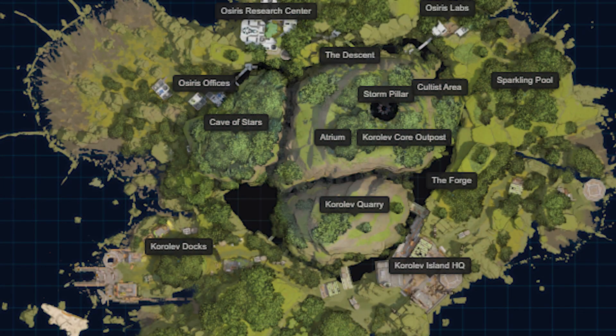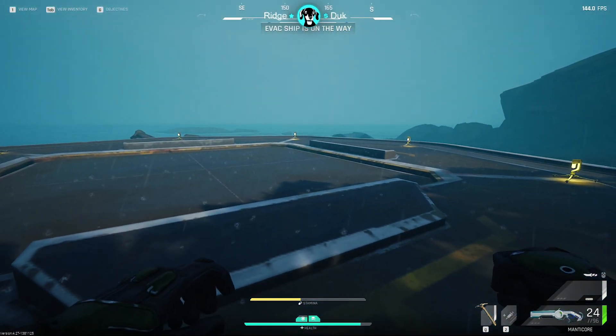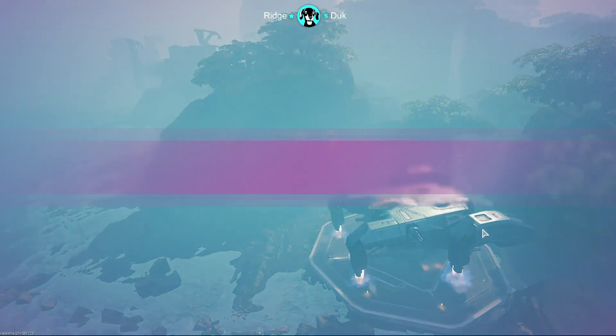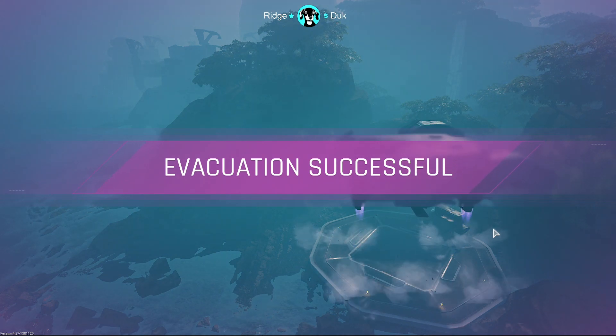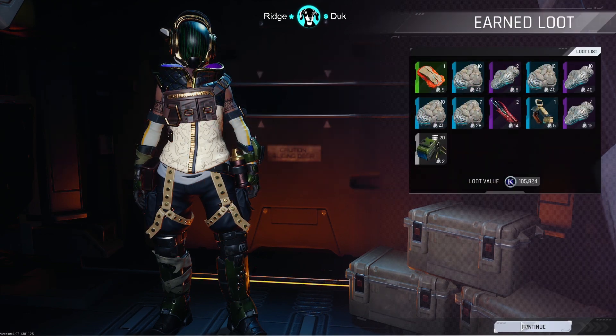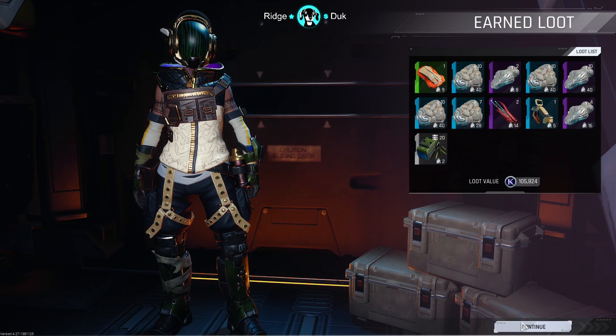The main point of interest is the center of the map. You'll find multiple points of interest with small bridges leading to them, like Korlev Quarry, Storm Pillar, and Korlev Core Outpost. On these two islands you'll find the majority of the Therese ore, but there's also a great spot east of Osiris Research Center that I'll get into later. I'll show you a few routes — two are easy to get to and leave from, and the third takes you down into the atrium with more danger but has a ton of spinebriar which sells really well.